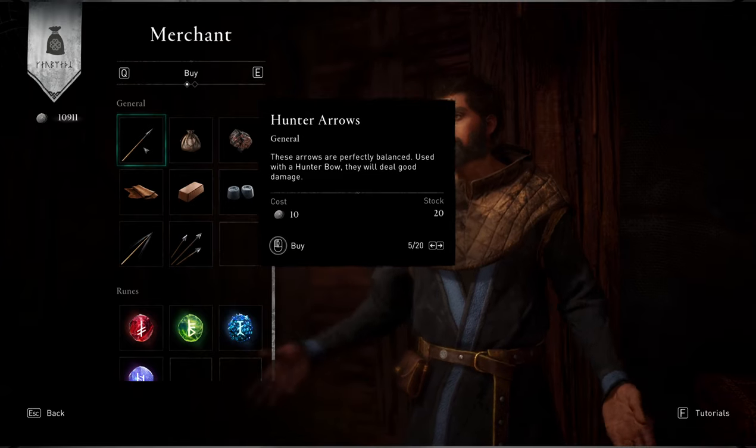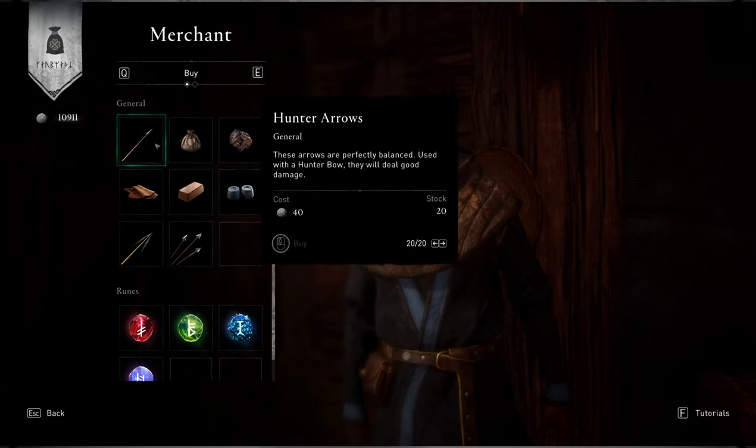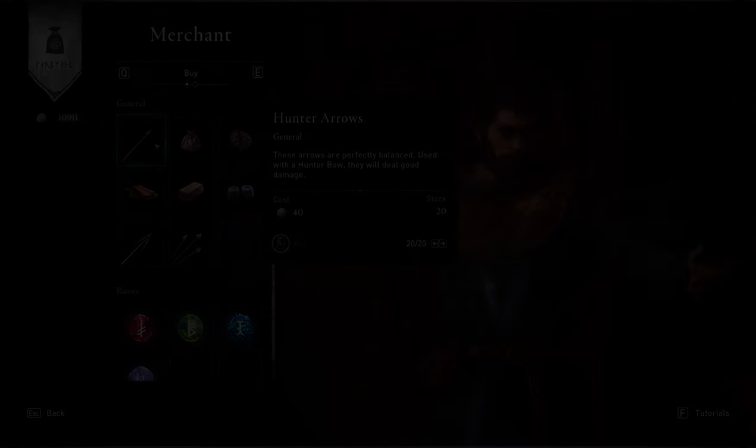But if you are looking for a specific fish, for example small sturgeon, I highly recommend using a bow — you will save a large amount of time, believe me.